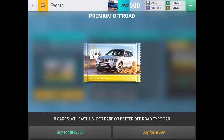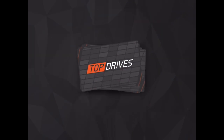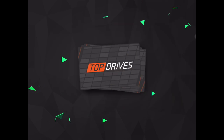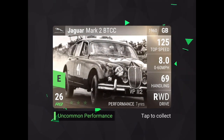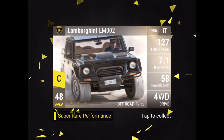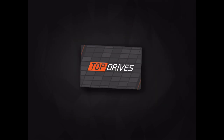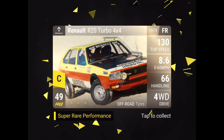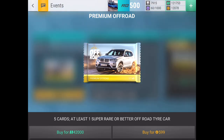Here we go with pack number two — maybe we can get lucky. We got: Chevy El Camino, Opel Diplomat A V8 Coupe, Jaguar Mark II BTCC, and the Lamborghini LM002 — pretty high RQ, so this might be promising, though about half the cars are RQ49. The result is the Renault R20 Turbo 4x4 — a 49 — so nothing great there.